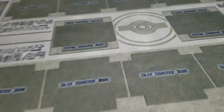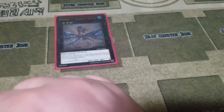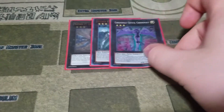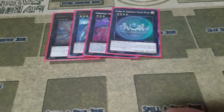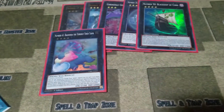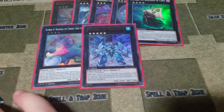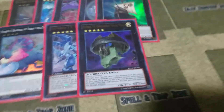For the extra deck — this was all before Links, so I still need to update it — as of right now it's one Number 17 Leviathan Dragon, Number 47 Nightmare Shark, Chronomaly Crystal Chrononaut, Number 36 Chronomaly Chateau Hoiuk, Number 50 Black Ship of Corn, Number 41 Bagooska the Terribly Tired Tapir, Number 19 Freezadon, and Number 33 Chronomaly Machu Mech.